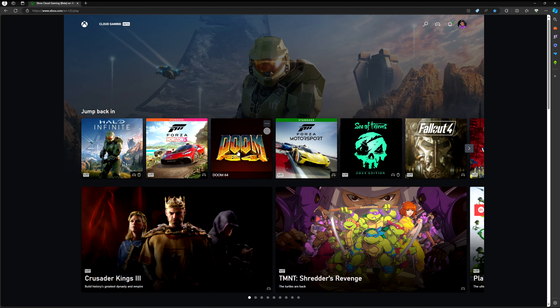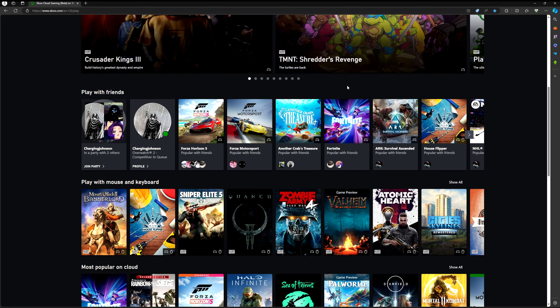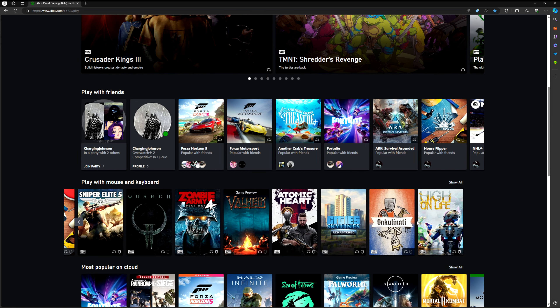There's also Doom 64. If you scroll down you can see a list of games that kind of work with it, which is kind of cool. These games also support mouse and keyboard on Xbox, and of course on PlayStation too.